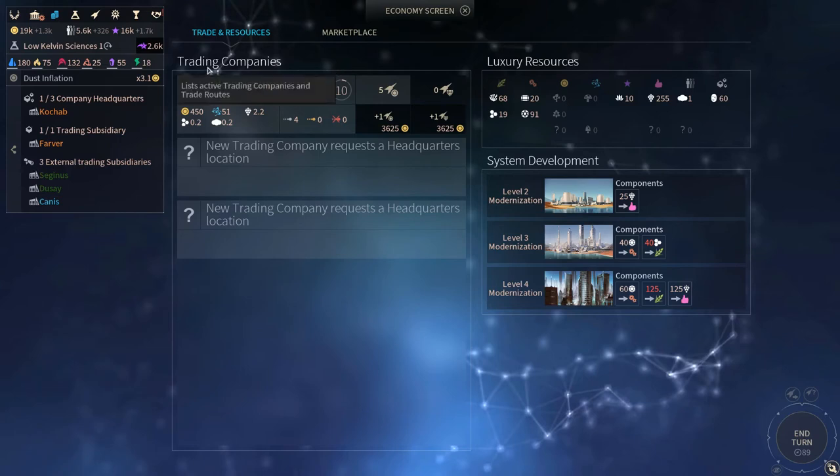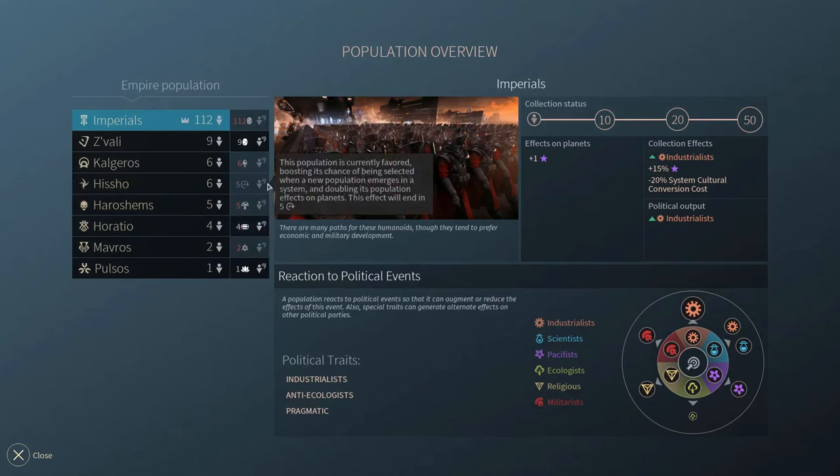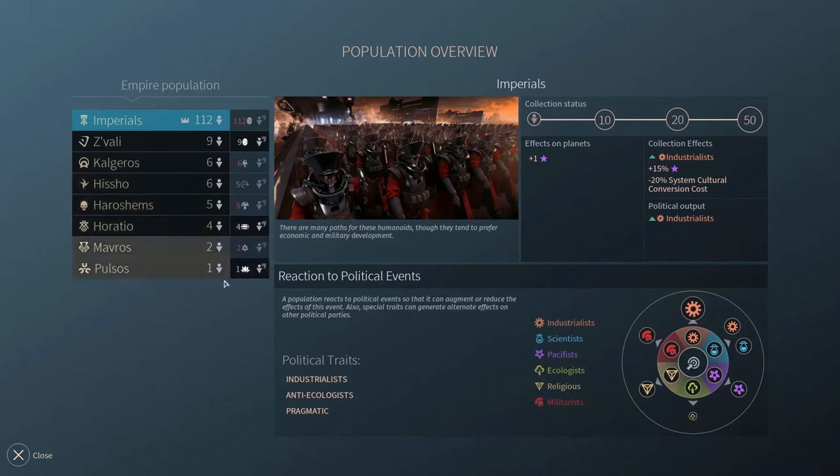The other thing you can use luxury resources for is managing your population. For example, you can give some luxuries to the Hissho population, and that will give their population a boost, meaning they will get higher chances to spawn in your empire. That is very useful — for example, if you play Horatio and you want to splice genes of minor factions, you want a lot of population from those minor factions. These luxuries will be very efficient to get diversity in your empire.